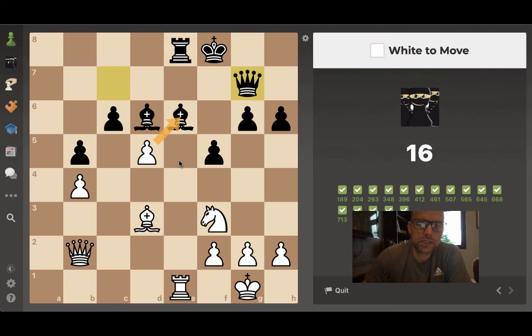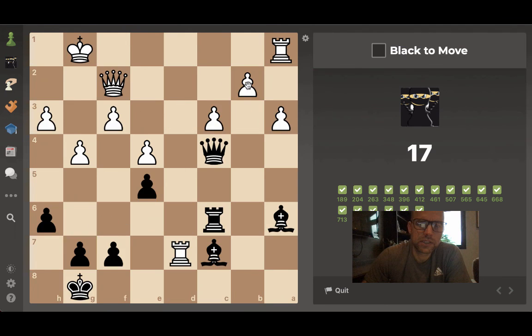I think I like rook takes e6 because at that point we're threatening d6 as well. If he plays rook takes e6, bishop takes e6, his king might come over to threaten our passed pawn — then we have knight d4 to protect it. This one has taken some time, but let's take it.